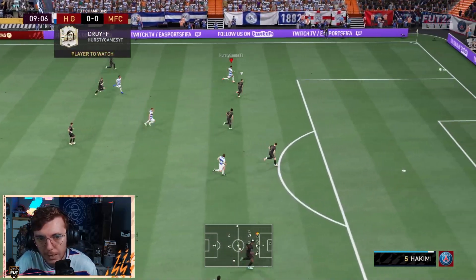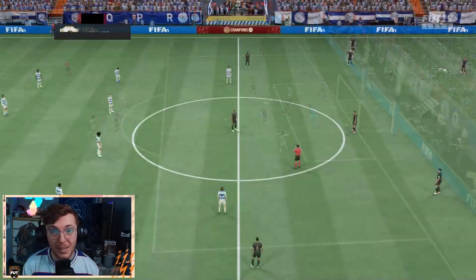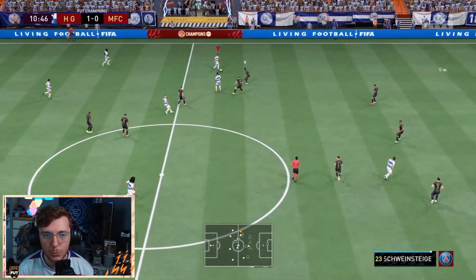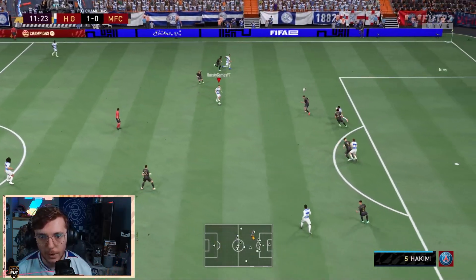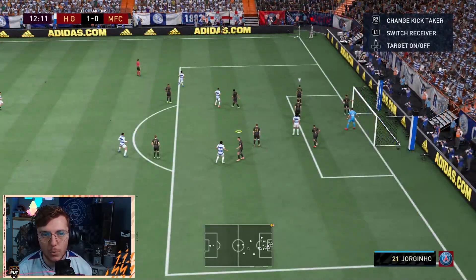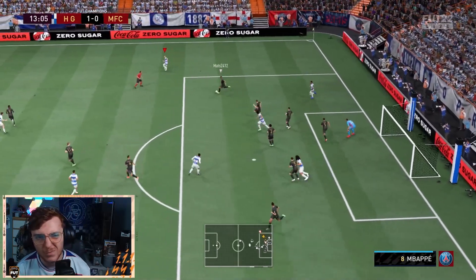I'm going to try a little more left stick and R1 dribbling. His R1 dribbling — I have run into trouble, but he's got the physicality to just power through it. That's his first assist — not a goal for Saint Just but it is an assist. The R1 dribbling definitely helped out, as did his physicality stats. His physicality is through the roof because he's a center back playing as a striker. His finesse shots, though — I'm not a big fan. They don't feel that fantastic.